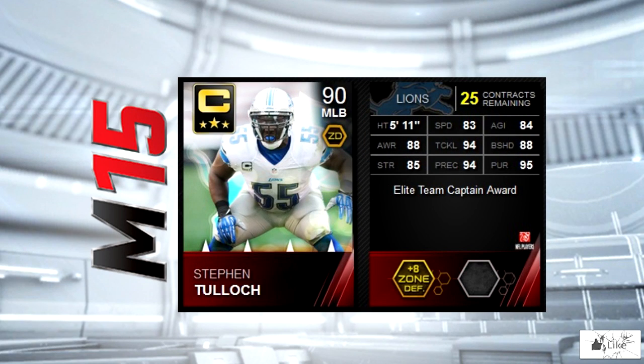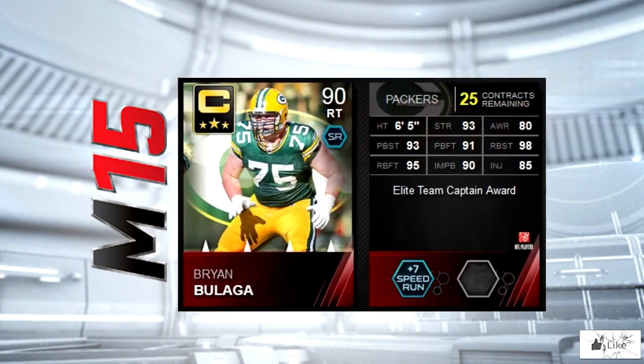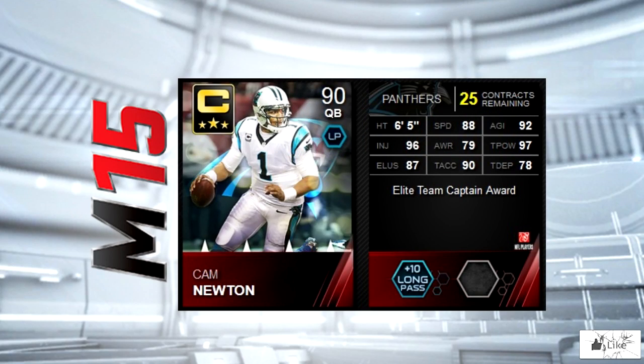Your team captain for the Detroit Lions is Stephen Tulloch, coming in with 94 tackling and 94 play recognition, featuring 95 pursuit. Just like Nick Mangold, the Green Bay Packers team captain with Brian Bulaga is also a very nice item — check it out — with 98 run block strength and 95 run block footwork.